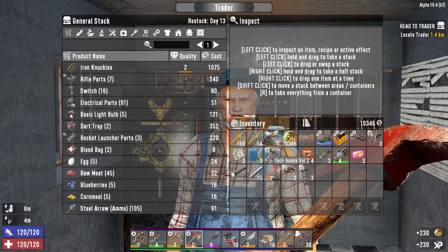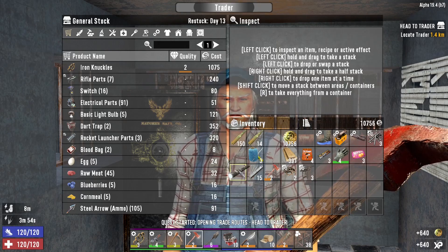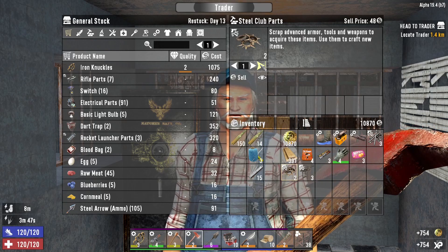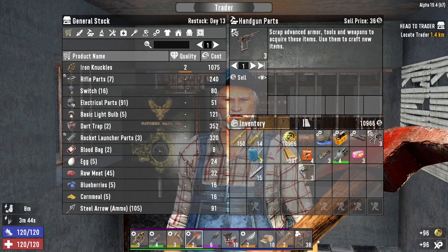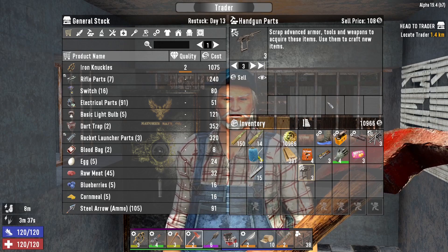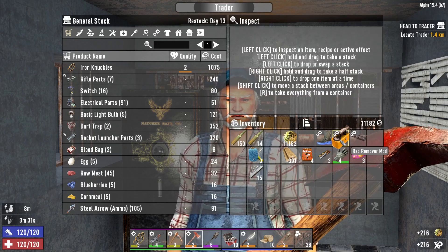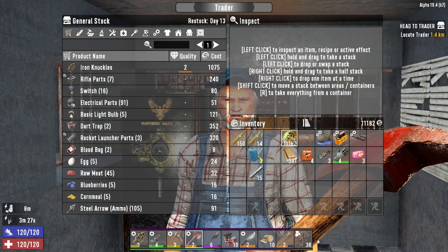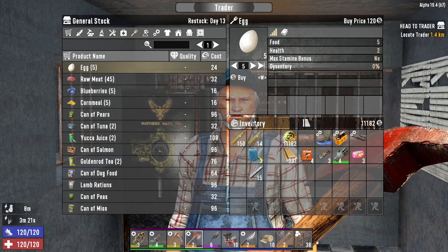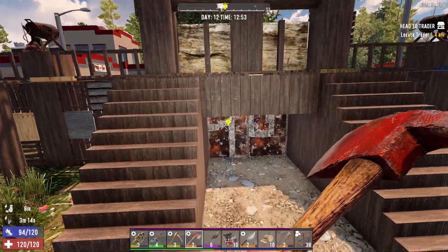Let's sell that AK. Not doing anything with sledgehammer so I'll sell all those parts, sell the torch, sell the steel club parts — I'm not really doing anything with those. The level one pistol I broke down because you get more money selling the parts rather than the gun as a whole. Sold the baton parts too. Made a bit of cash — we've got 11 grand. Oh, I do want your eggs though — need to keep an eye out for bird's nests.